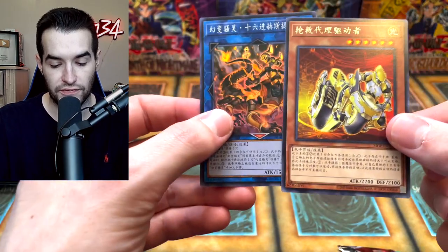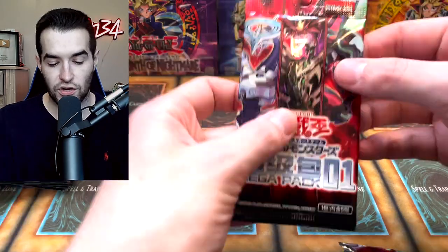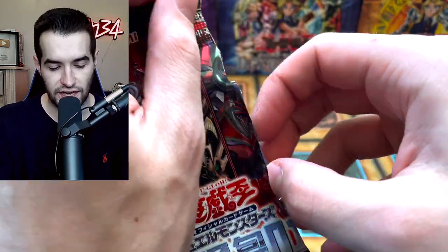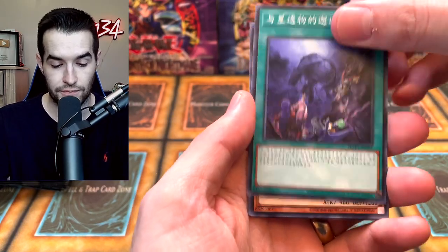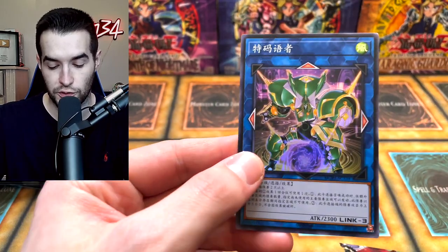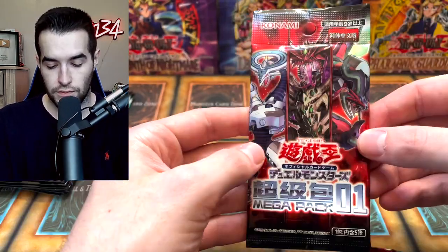Another super rare Link — I don't know if I've seen that one. And another super rare. I hope some of these are worth something. I think there's a starlight in here. I feel like they might have guaranteed starlights in the OCG — is that right? Because if it is that means we're gonna get one, which would be awesome. Xcode Talker! I know this guy — this was the cover card for Extreme Force, which was a little odd since there were two amazing cards and this was not one of them. Xcode Talker, very cool.